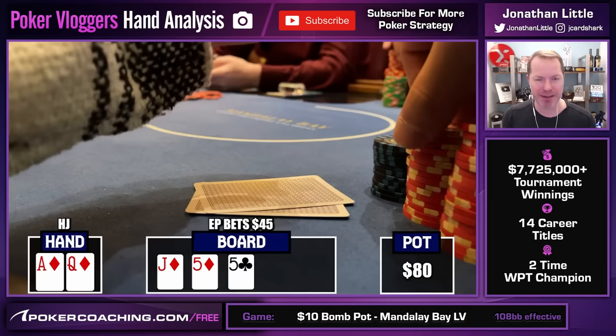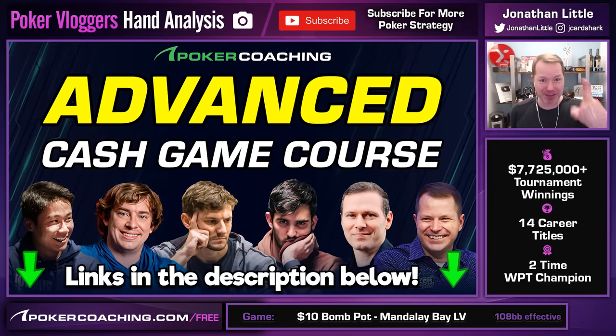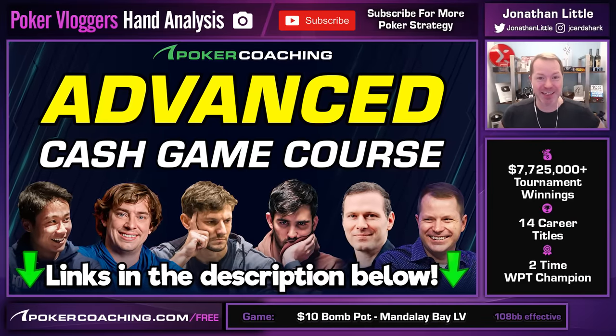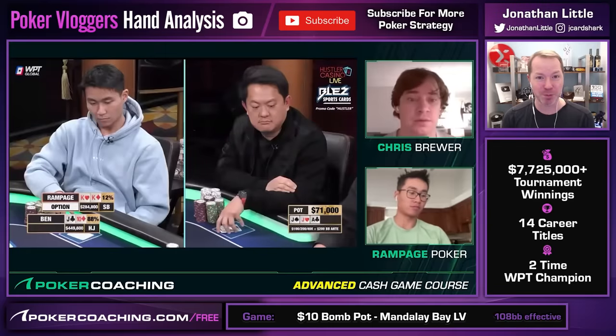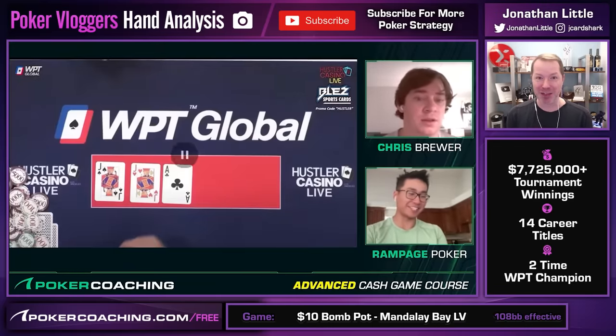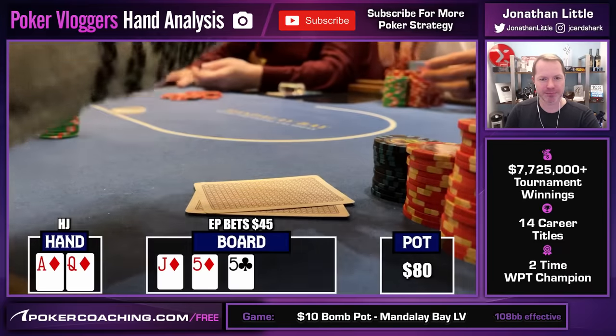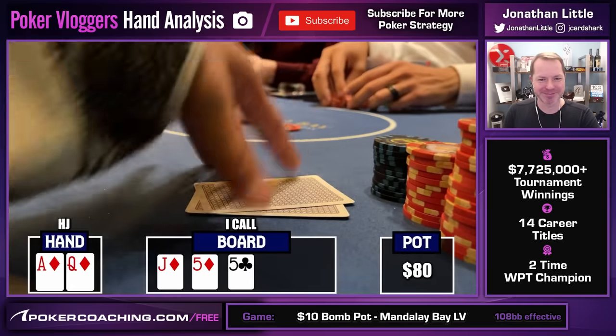We actually discussed this concept thoroughly in the brand-new advanced cash game course at PokerCoaching.com. Rampage Poker is actually part of that course, getting coached by world-class crusher Chris Brewer. This is a spot where in the past, Rampage would have punted hard — but instead he just calls like a disciplined player. I decide on a call with the nut flush draw and two overs.